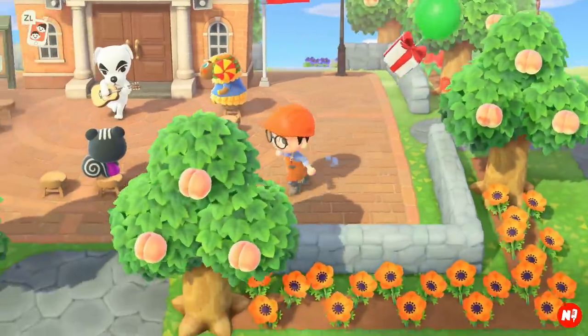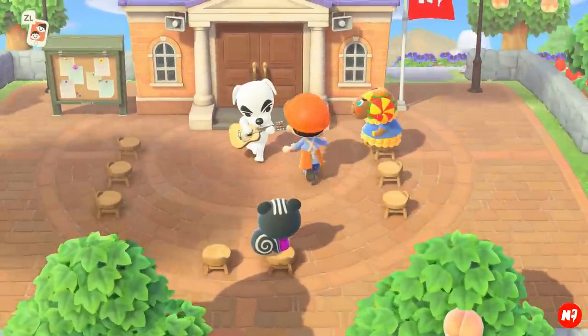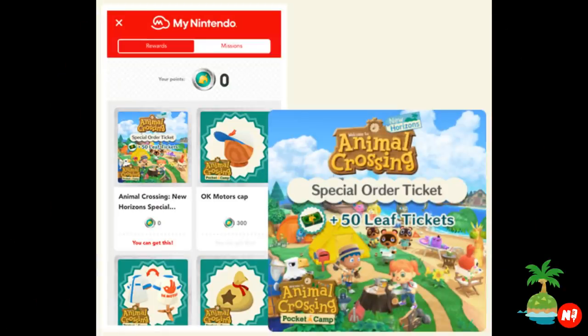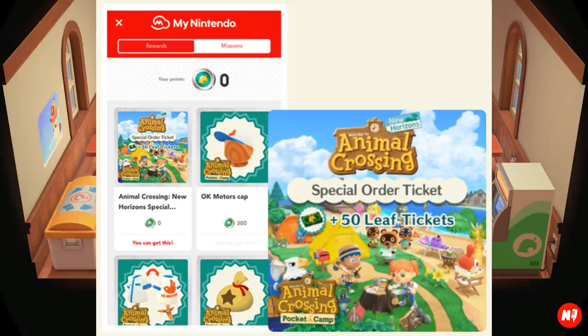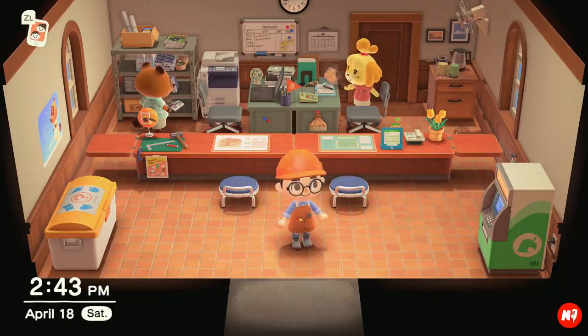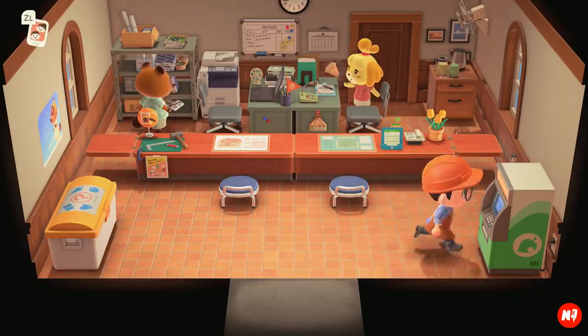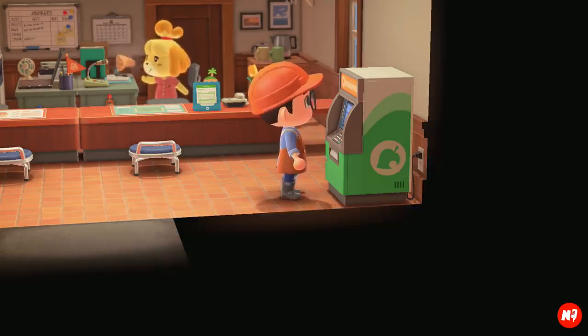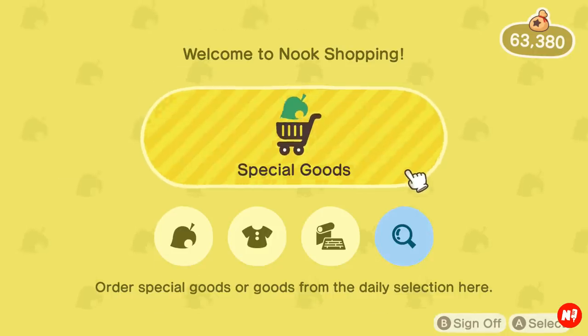Download the app, go to the main menu, and in the bottom right corner there'll be an option for My Nintendo Rewards. Click on that and claim your free Animal Crossing New Horizons items. Once you claim them, they'll give you a download code, which you put into your Nintendo eShop like a normal download code. It will download onto your Switch. Then go to the Nook Stop inside Residential Services, go to Nook Shopping.